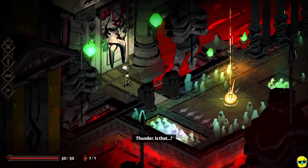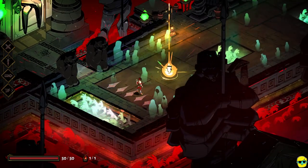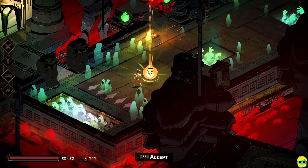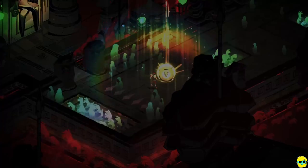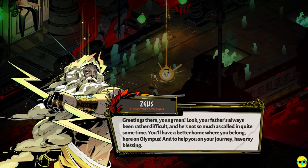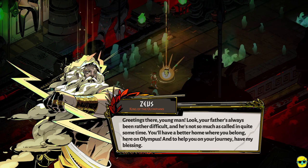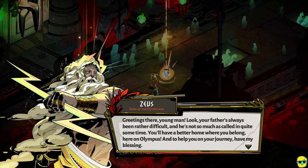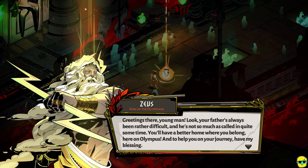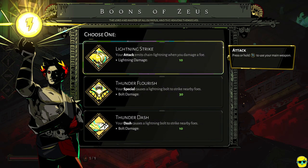Let's see if we can get further this time. One more time! Thunder — is that? It is. Now look at this: to help us, on your first run you don't get access to this, but now when you start again you'll get a boon right away. Is this a message from Zeus? 'Greetings, young man. Look, your father's always been rather difficult and he's not so much as called in quite some time. You'll have a better home where you belong, here on Olympus. And to help you on your journey, have my blessing.' So what's cool about this is we now get more gods and goddesses helping us and get a benefit right out of the gate for even the first chamber.